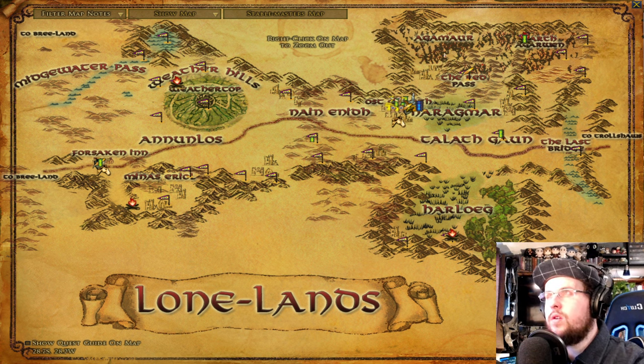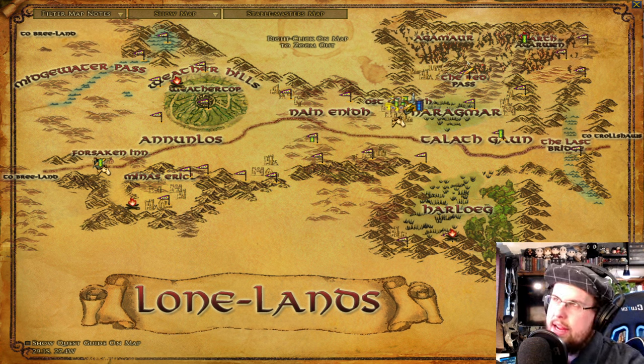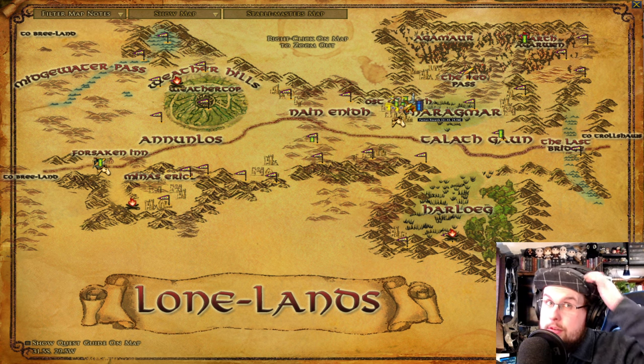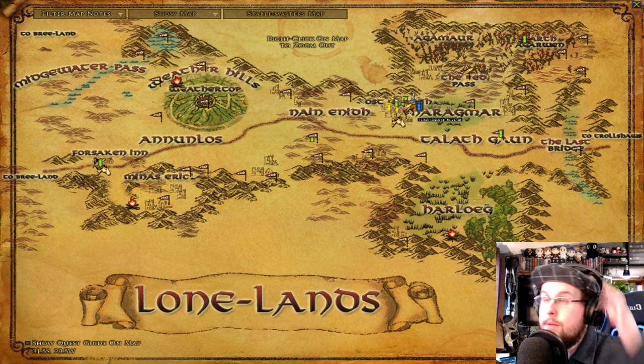You can go up into Agamaur, the swamp area. There's a big fellowship instance there — it's pretty cool but higher level, upper 20s. Radagast is also in Ost Guruth and you'll help him with the chapter quests, so make sure you do that.